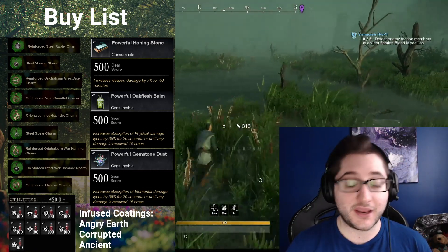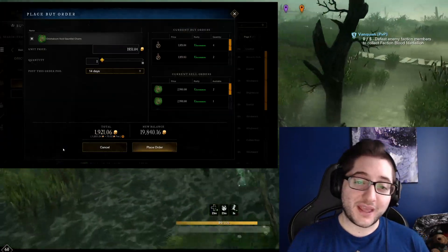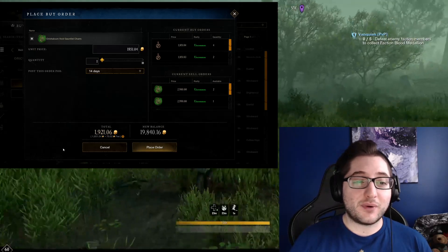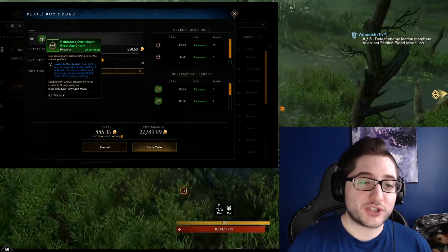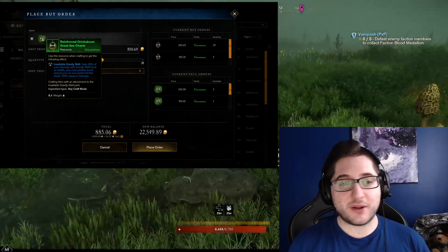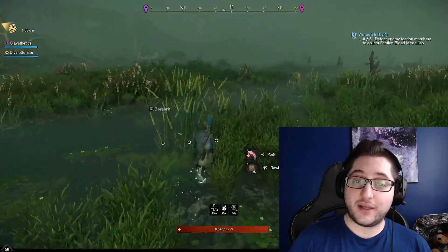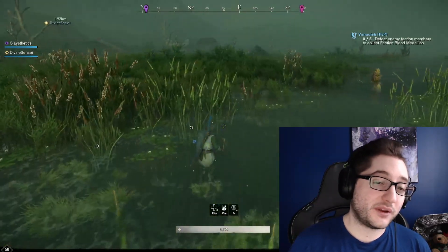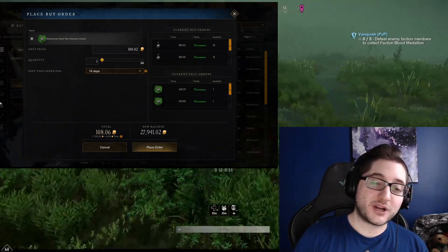Starting off we have the orichalcum void gauntlet charm giving putrefying scream, the orichalcum ice gauntlet charm giving rushing spike, reinforced orichalcum greataxe charms giving insatiable gravity well, and reinforced orichalcum warhammer charms giving leaching path of destiny. We also have reinforced steel warhammer charms giving sundering shockwave and reinforced steel rapier charms giving sundering.